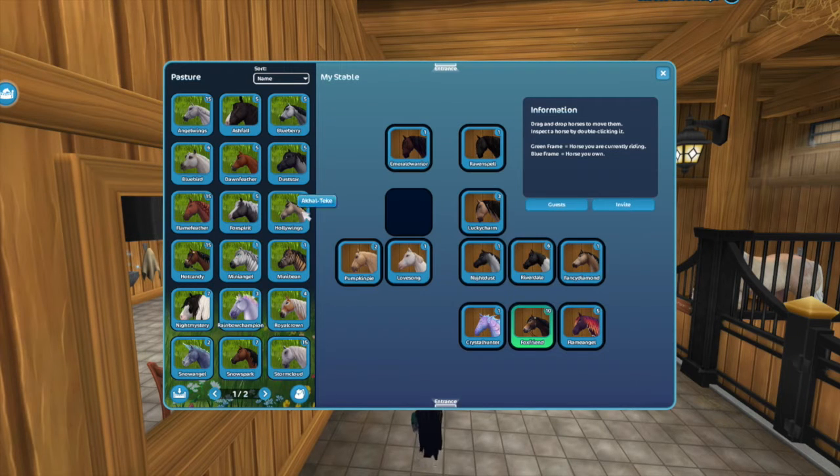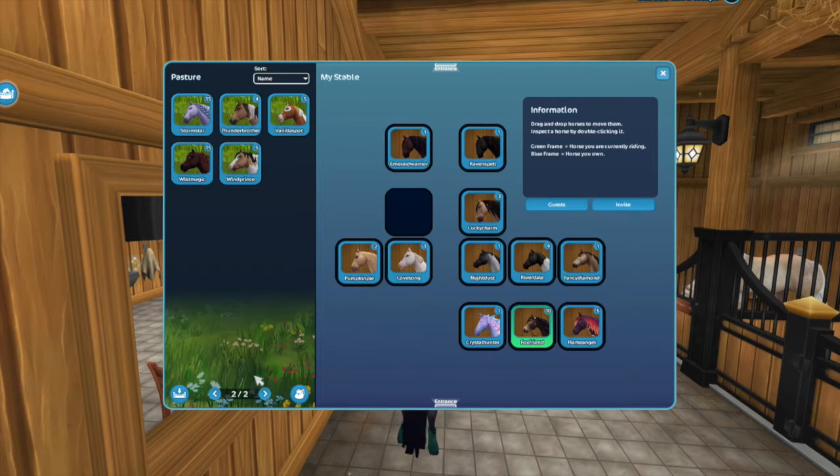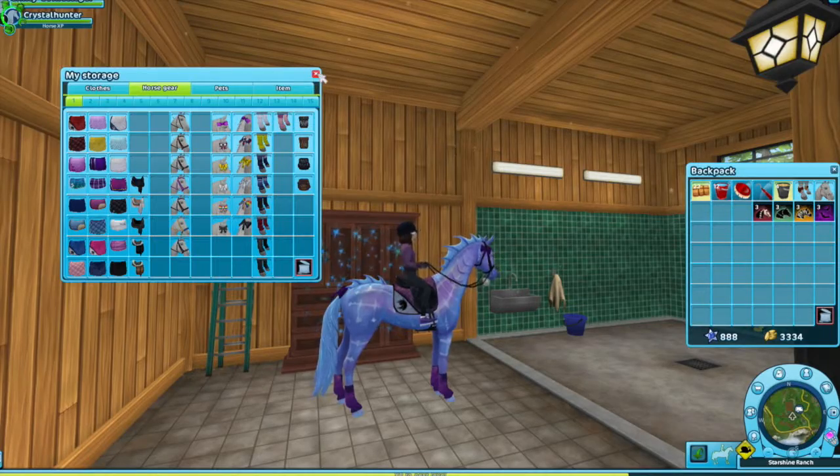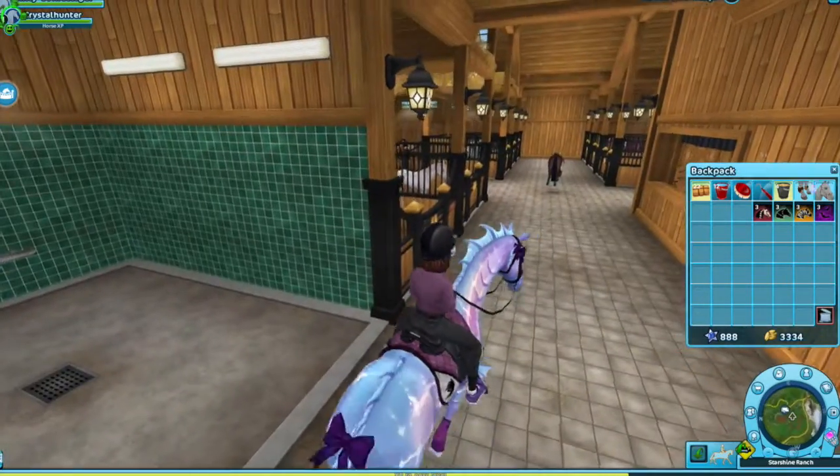Instead of training Fox, I was dared to train Crystal. So we have to do it — it's a dare. We're going to train Crystal instead of Fox now. Sorry Fox, but Crystal is really cute and I really like her. We're also going to find an outfit for her — a purple outfit, 100%, and a white outfit, 80%.